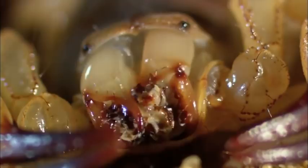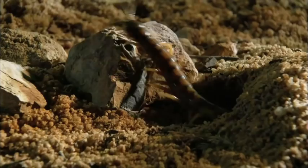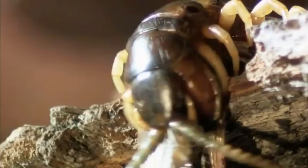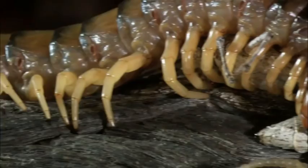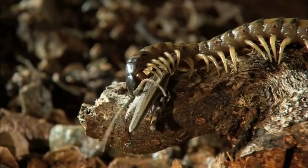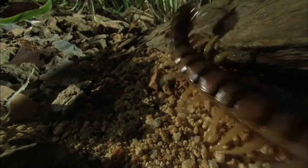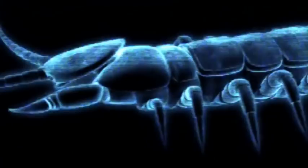Not all opponents are quite so obliging. Tonight, the Desert Scorpion encounters an equally brutal fighter: the Desert Centipede. If you're a bug, there are few creatures you do not want to mess with. This is one of the most effective killers of the entire arthropod world — one of the speediest on the bug world fight cards.